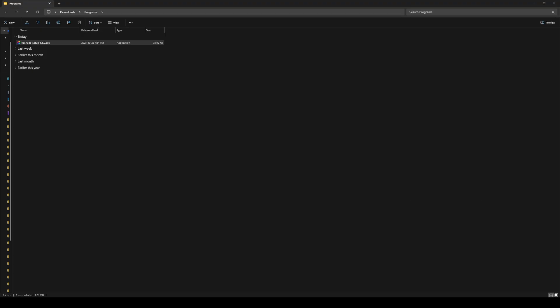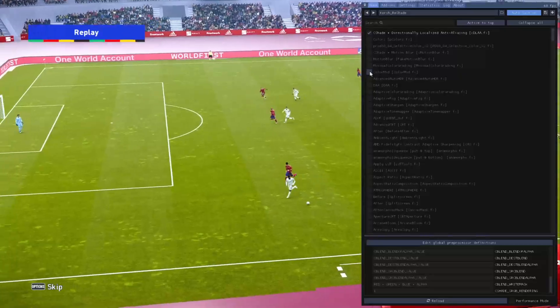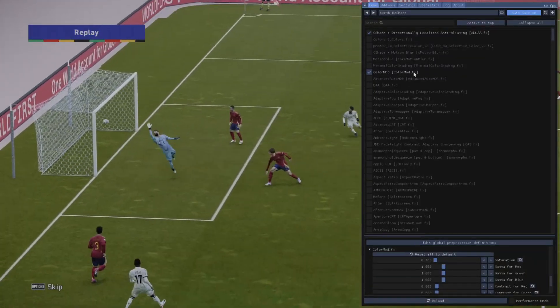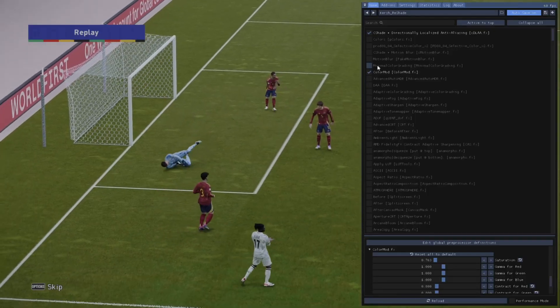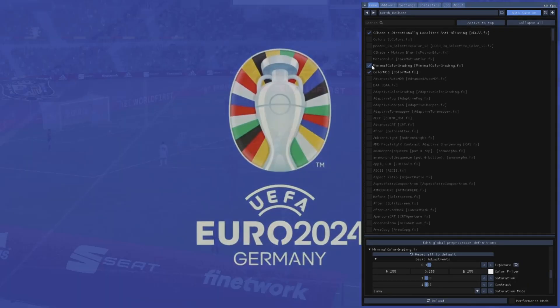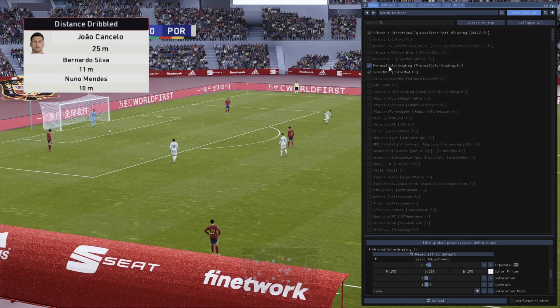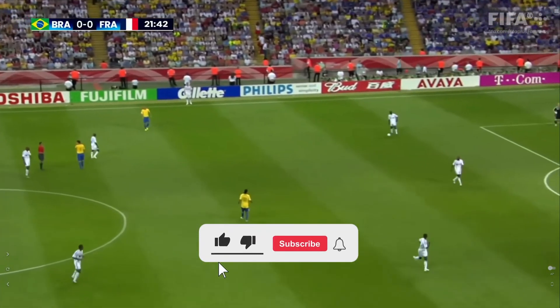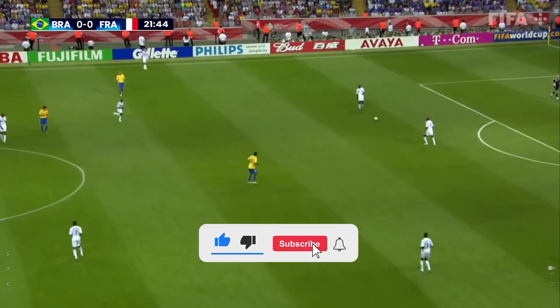Now before we just turn things on, we need to understand why real footage looks real. The secret isn't to add more — it's often to add back the natural subtle imperfections that our eyes expect to see. If you've ever been introduced to 3D design or visual effects, you'll know the simple answer: imperfection. Real life is not as perfect as video games try to be, especially when they're trying to look realistic.